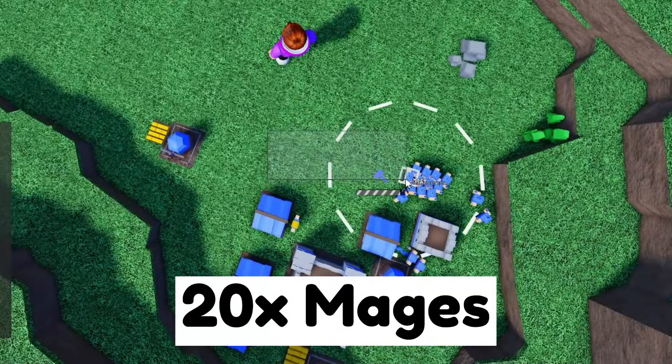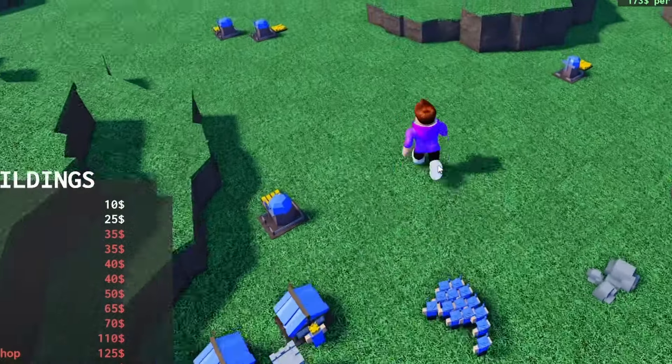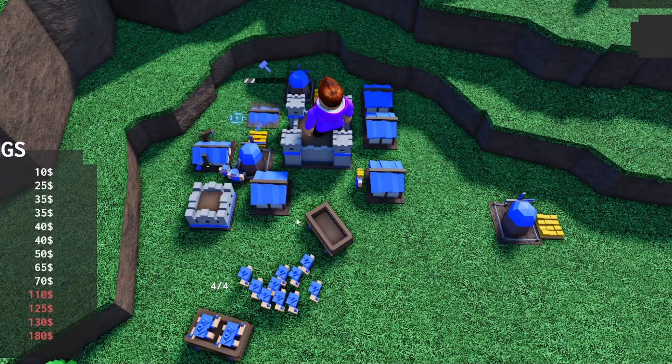Once you have around 20 mages, craft 4 war wagons in your siege workshop. Then load up your war wagons with 4 mages each and formate them to a group.